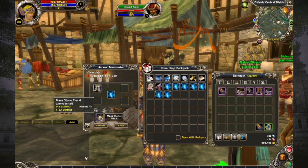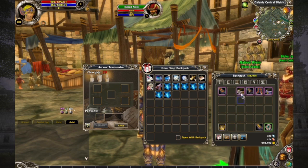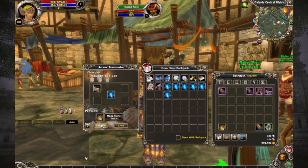Now you can see in the preview it says mana stone tier four and you can see that it has Pioneer 7 on there. You always want to make sure you check the preview to confirm you're getting exactly the stat that you want. Now that I've confirmed what I want, I simply click confirm and now I have a mana stone tier four. I don't need this just yet so I'm going to drag it back over for now, and we are going to duplicate this process for each of the other pieces of gear.